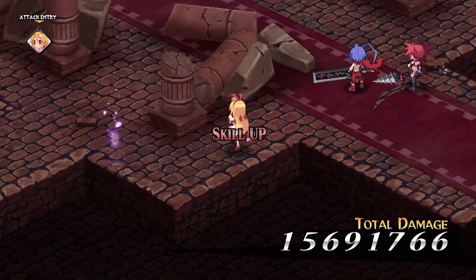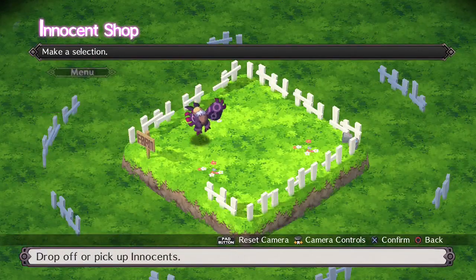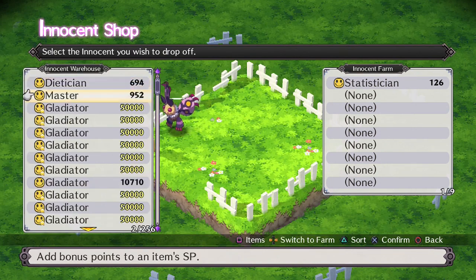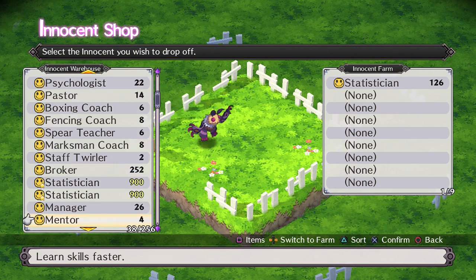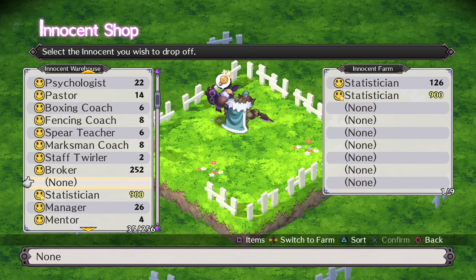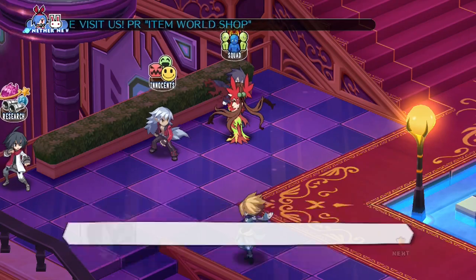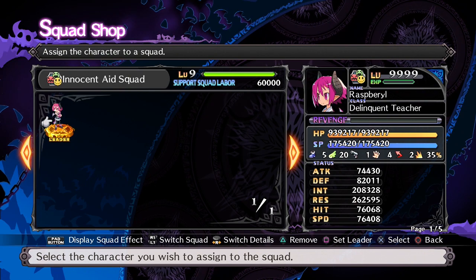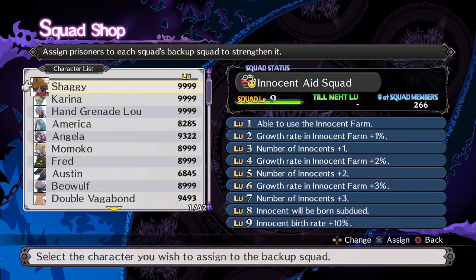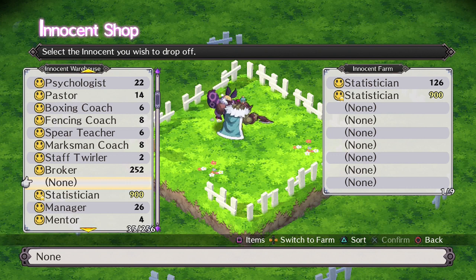The journey from level 1 to 9999 is long at first, but once you reach the end once it becomes faster for your other characters. You're going to need to collect statisticians. Statisticians are innocents — buffs found within items. We need to collect as many of them as we can. This particular innocent increases the amount of experience a character earns by one percent per statistician point. Find and subdue as many as you can and leave them in the innocent farm. Remember to leave one slot free in the farm so the statisticians can produce offspring, and whenever you can, combine the statisticians you have.